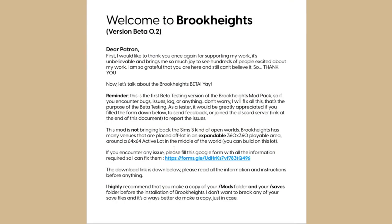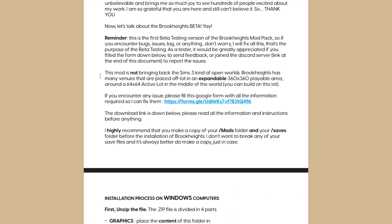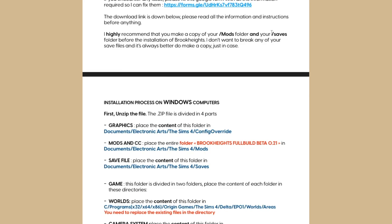Let's get into the downloading and installation. I'm going to show you how to install this mod because there are a few more steps involved. It's going to say welcome to Brook Heights beta. It is just a 64 by 64 in the middle of the world with a 360 by 360 playable area. Before installation, you should make a copy of your mods folder and your saves folder.